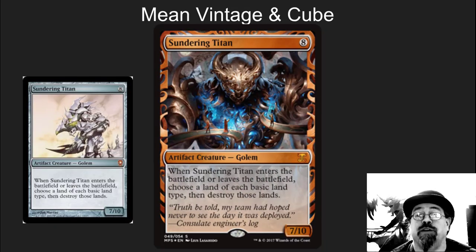The next one we've got is Sundering Titan. Sundering Titan is a freaking mean card. This is often a one-sided Armageddon. This is a tinker target, a workshop card — this is a card that's played a lot in cubes. It's super powerful, it is really, really mean. Excellent card overall.